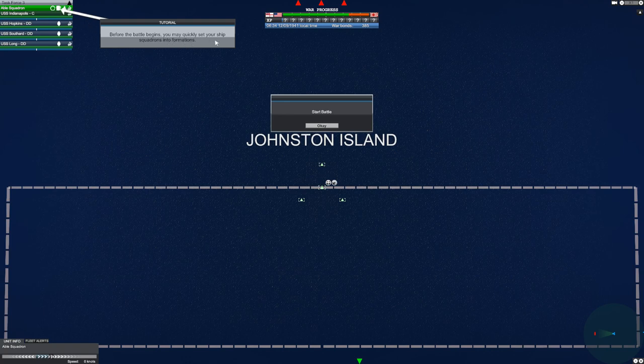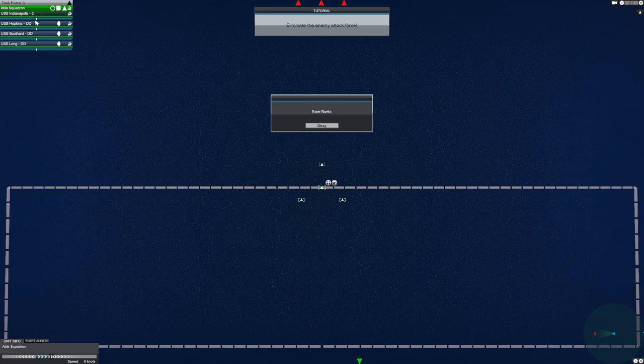Before the battle begins, you may quickly set your ship squadron into formations. We've got Able Squadron with the Indianapolis and three destroyers. You can change the formation — line formation, column formation. What I've found so far is that in this game, whoever outranges the other ship wins — simple as that. The Indianapolis is a regular cruiser. Let's go with line formation, get them as close as possible, and press OK.